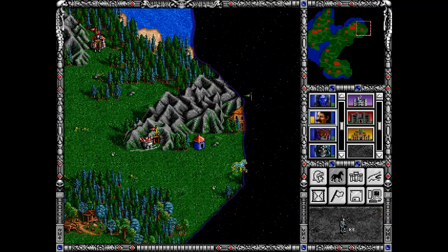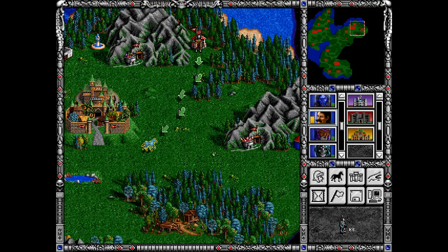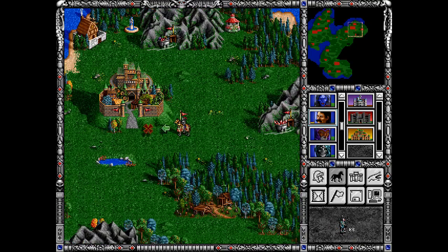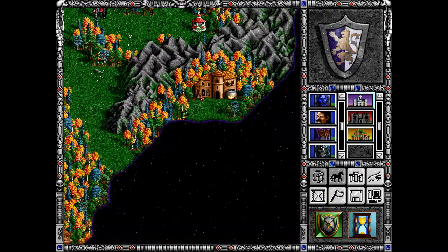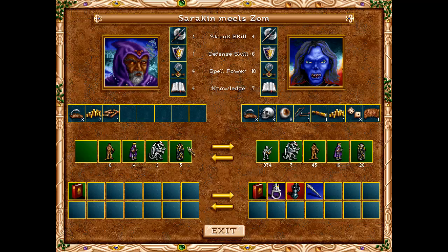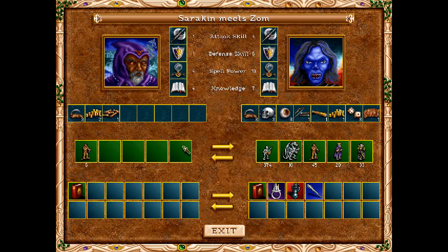I'm kind of afraid to go to the road because I can see the victory flag, so it's an area where enemy heroes could potentially be deadly to this hero because I have no units basically. So we want to keep him near the town. Next turn — I want to put those units to my primary hero.